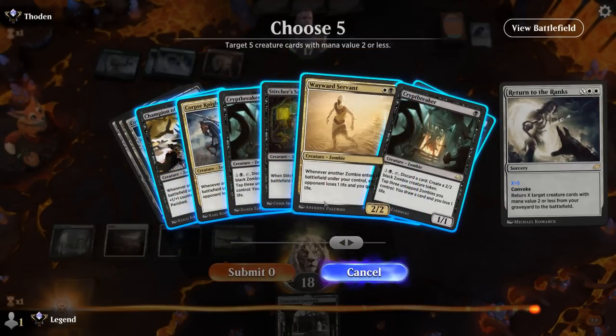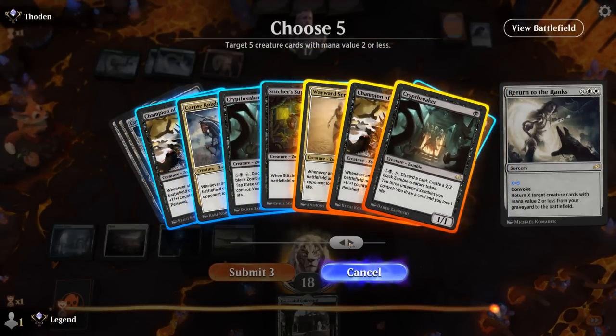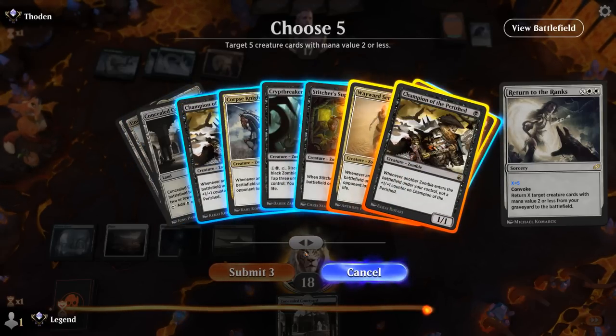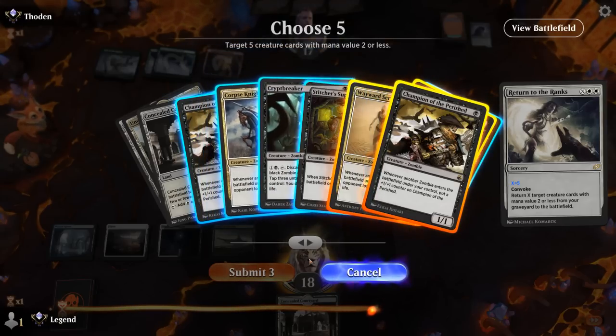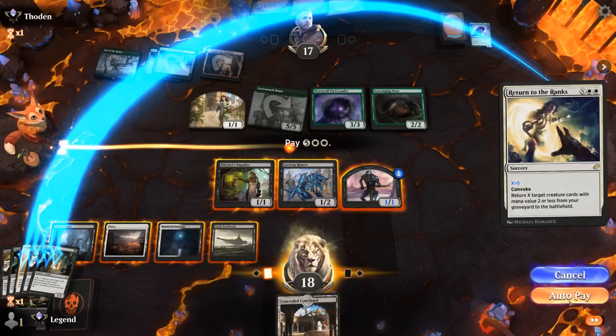Opponent is splashing red and has a Scavenging Ooze — we do not want to see that, so let's Return while we can. Return for five, getting back a Cryptbreaker at least, maybe two, plus a Champion, and then Servant plus Corpse Knight. We go X equals five: Servant, Champion, Cryptbreaker. Maybe it's just Champion plus Cryptbreaker and ignore the Corpse Knight. Now we have insurance in case they kill one Cryptbreaker — we've got large Champions to prevent them from attacking.